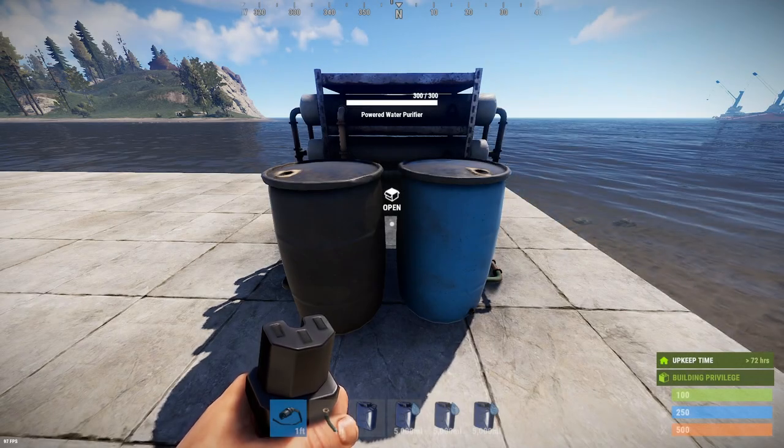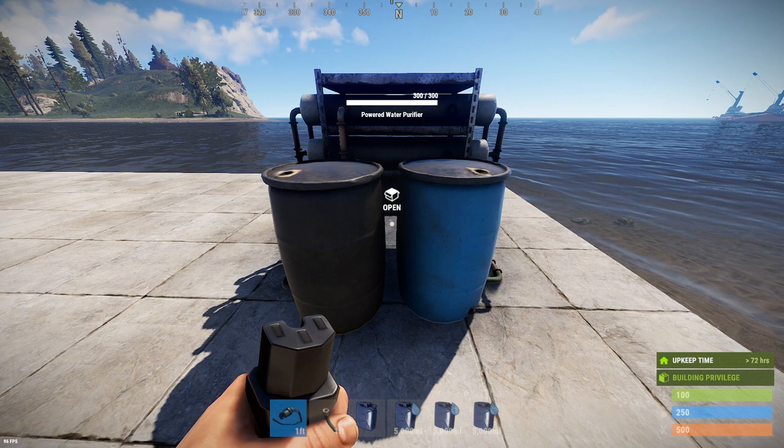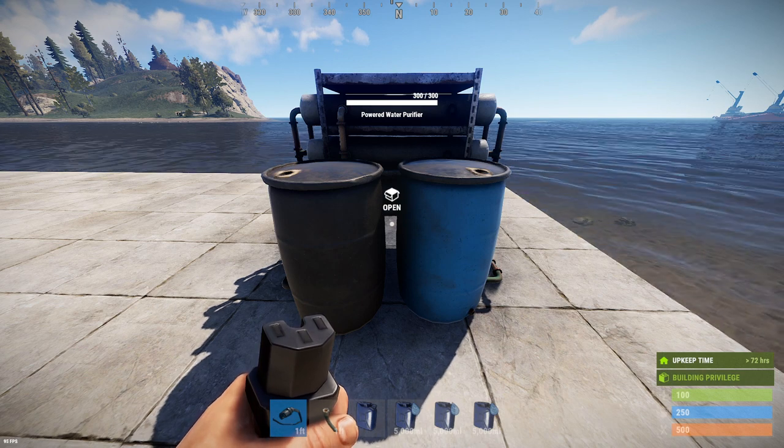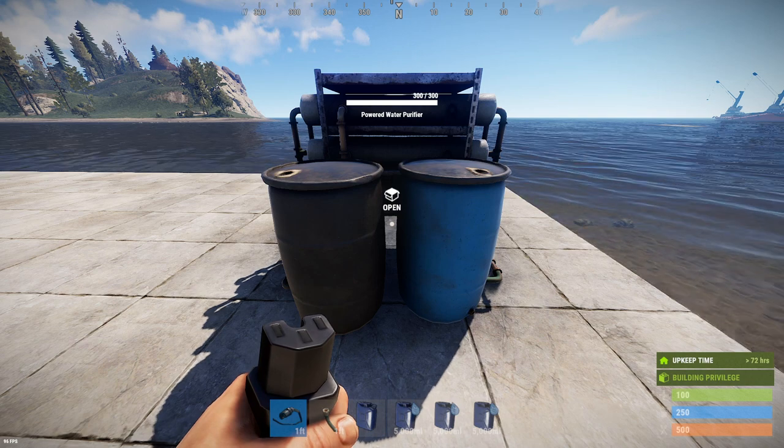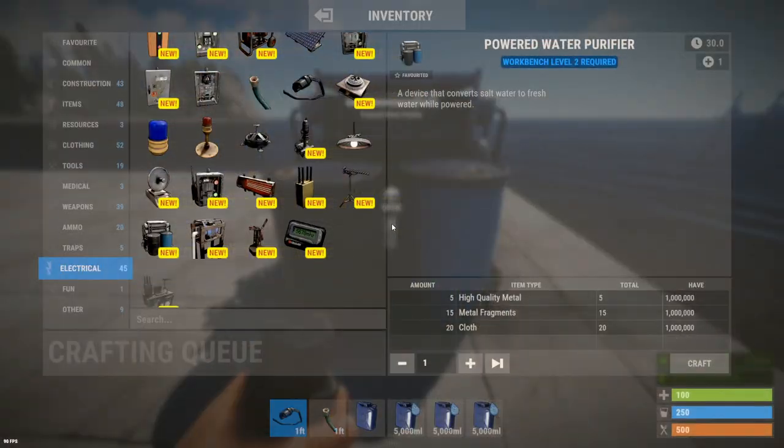Hello everyone, it's Thumper the Rabbit. On this episode of Rust Electricity 101, the component guide, we're going to cover the power water purifier — this beautiful reverse osmosis-style machine that turns salt water into fresh water, available as an update that appeared shortly after the farming 2.0 update.